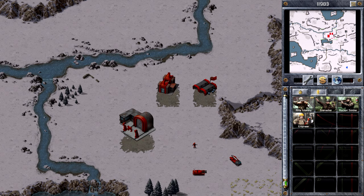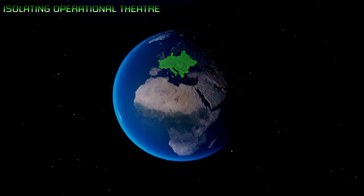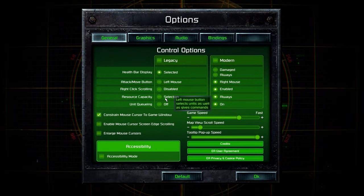Based on community feedback, we've completely overhauled the sidebar UI and created new flows for mission selection, controls, hotkeys, and much more.